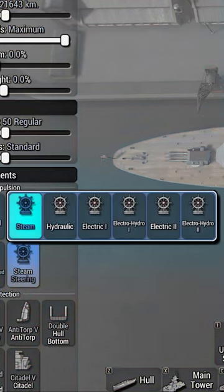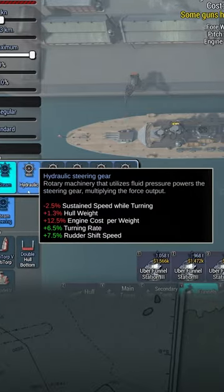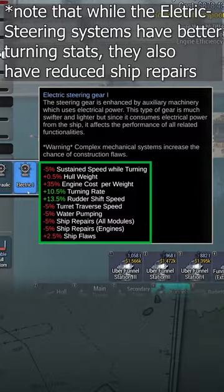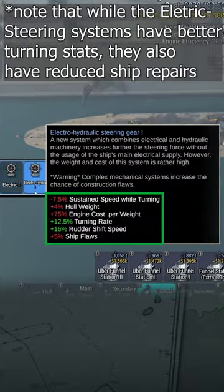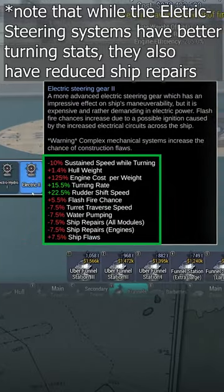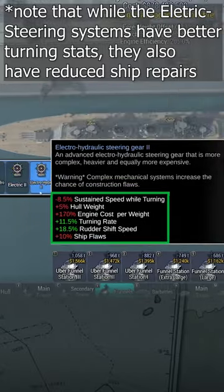There are three main types of steering systems: basic, electric, and electric hydro. Steam and hydraulic are just basic steering systems. Electrics have the most turning rate and rudder shift speed, and are also the lightest, at the cost of reduced ship repairs, while electric hydro have decent turning speed without the negative modifiers.